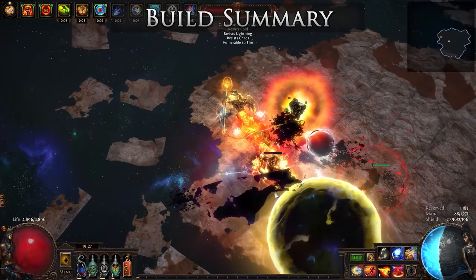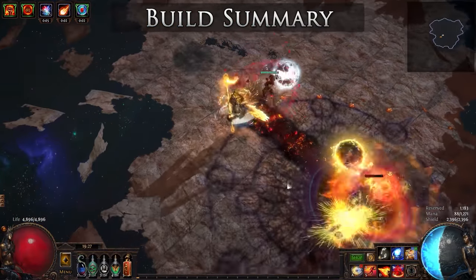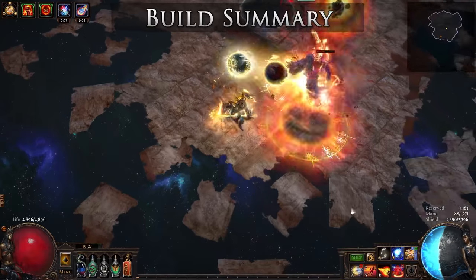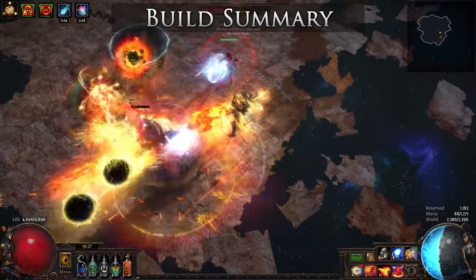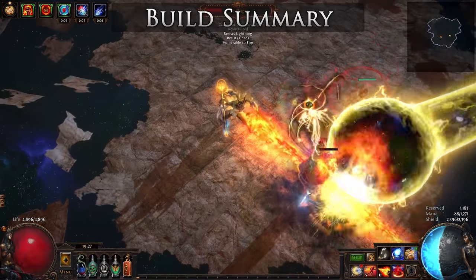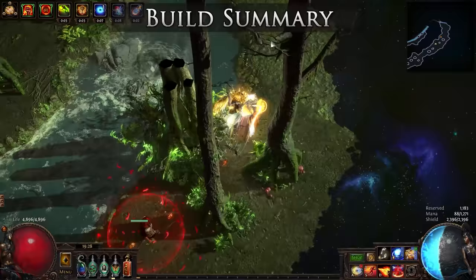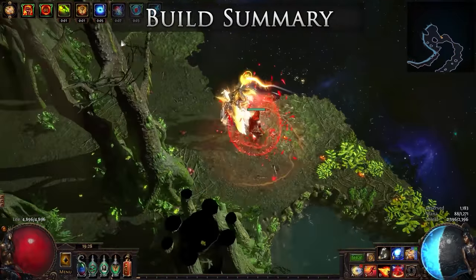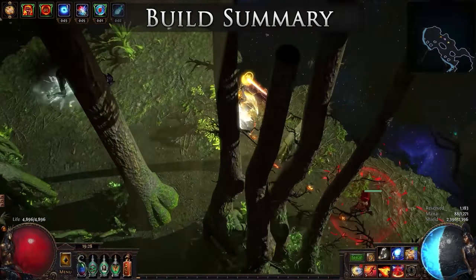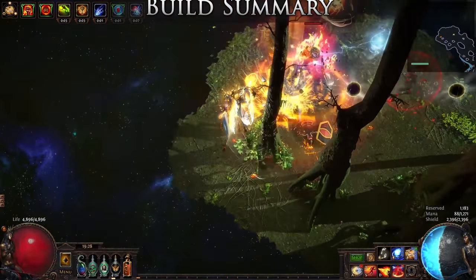For bosses, you will want to place down your Orb of Storms and all of your brands. You can then let two of the brands go to town on the boss while you stand back and use Scorching Ray to debuff their fire resistance further while guzzling the appropriate flasks. If you are feeling more daring, you can run circles around the boss, spamming your Brand Recall, triggering the rest of the brands on the target along with the two attached brands. This can lead to higher damage, but can be dangerous depending on the scenario.